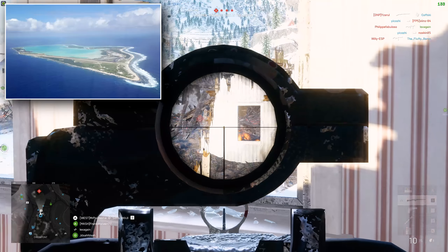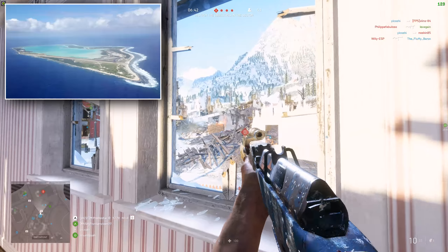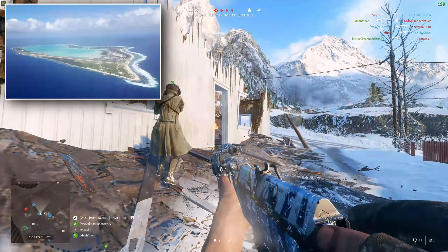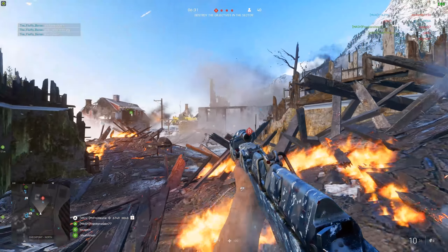Overall, I think Wake Island is a good first shout for the second map that we're going to see in the Pacific chapter, alongside Iwo Jima. I think it's the perfect time to bring back a fan favourite map from the franchise, considering we're in the World War 2 setting.